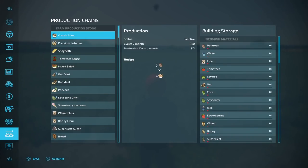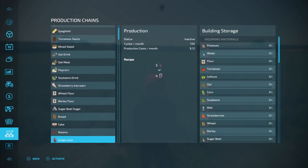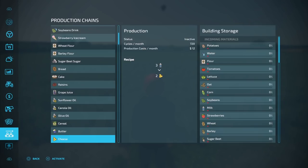After you place a building, come down to your production chains menu. On the farm production stone, you have: french fries, premium potatoes, spaghetti, tomato sauce, mixed salad, oat drink, oatmeal, popcorn, soybean drink, and strawberry ice cream — those are the 10 new items. The larger and medium ones also produce wheat flour, barley flour, sugar beet sugar, bread, cakes, raisins, grape juice, sunflower oil, canola oil, olive oil, cereal, butter, and cheese.